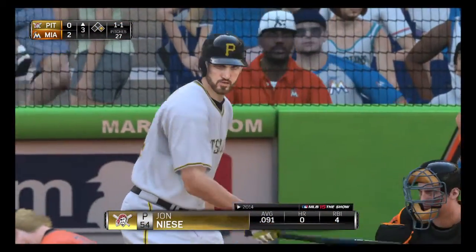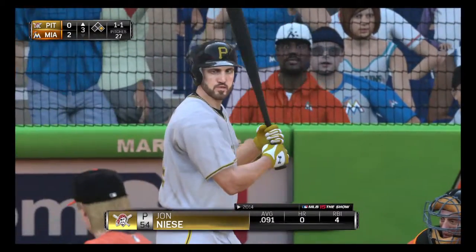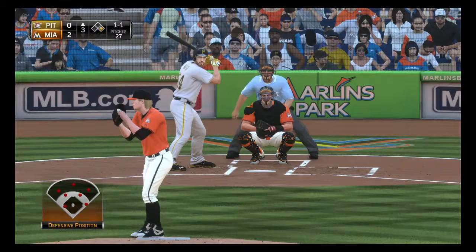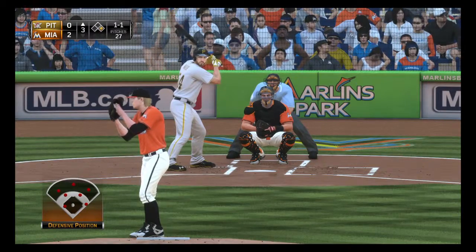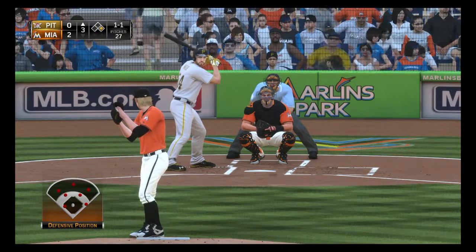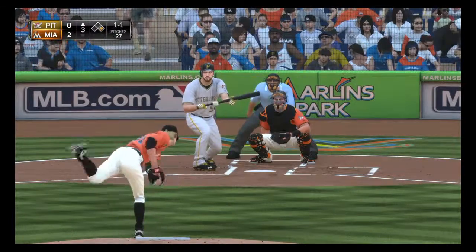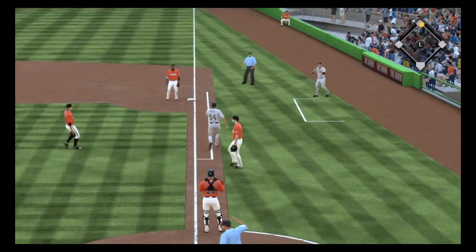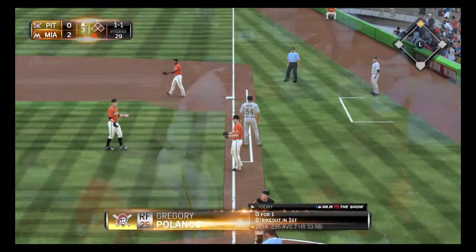John Neese will stand in in what appears to be a sacrifice situation here, with both teams having just two hits apiece thus far. On the 1-1, the pitcher is in fact bunting here as he puts it down, and they'll just tag him out along the first baseline.